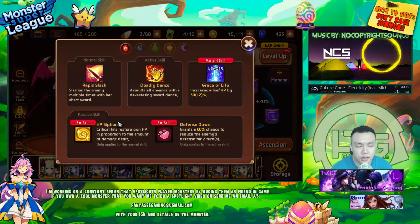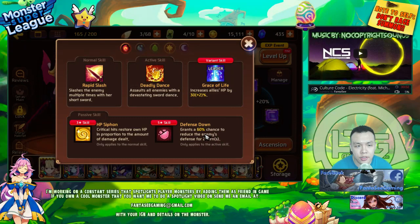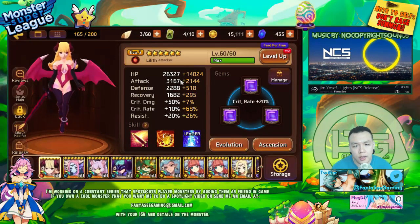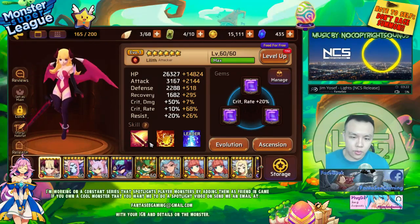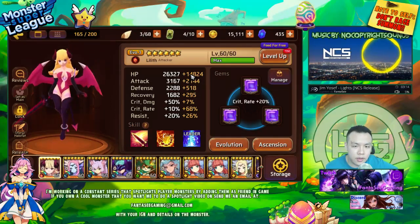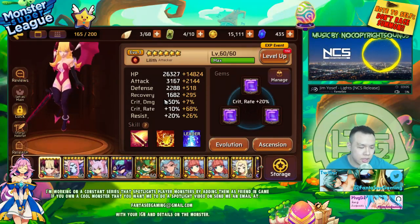She also has Defense Down, which provides utility while also increasing damage — Defense Down works well with any type of monster. The way you'd normally gem these types of attackers — unless they have a special skill requiring a special stat — for utility monsters with Defense Down you'd gem with HP, defense, and attack. This gives you a good balance of tankiness through a high HP pool and high defense pool.